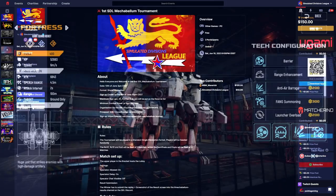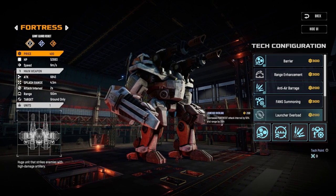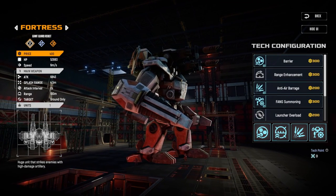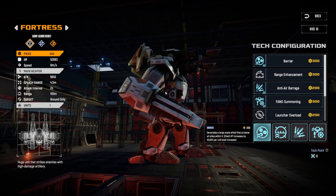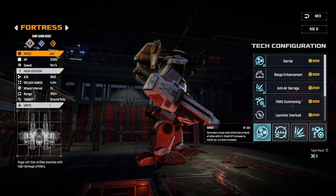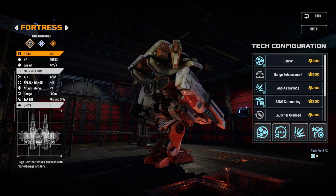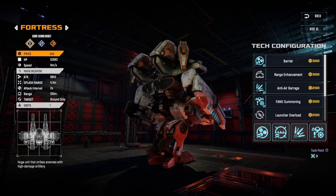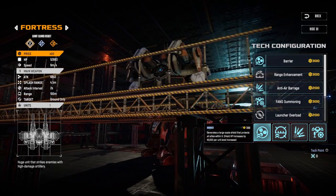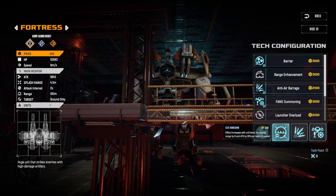Starting with the Fortress: I have barrier, elite marksman, anti-air barrage, and fang summoning. The barrier is one of the major selling points of the Fortress — it's one of only two units that can have a barrier, and it stops AOE abilities from hitting your low hit point units. It can even stop nukes; if a nuke lands on the barrier, the barrier will prevent the nuke from damaging units below it.